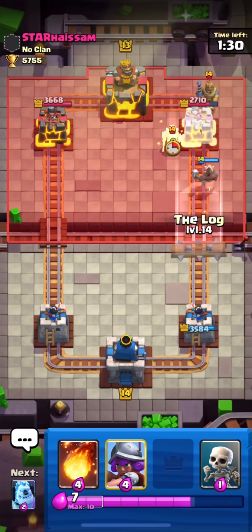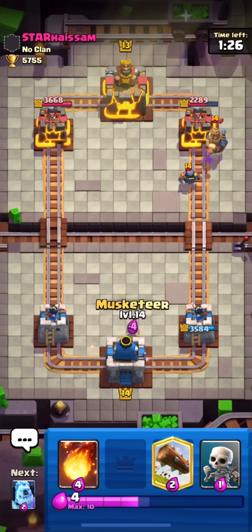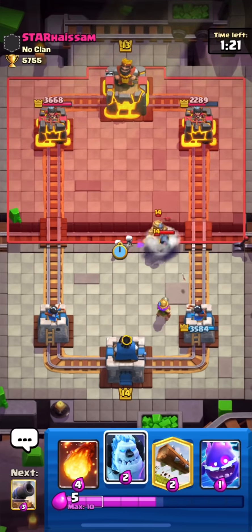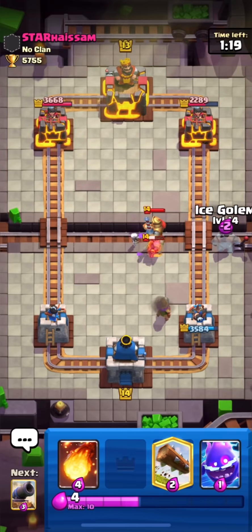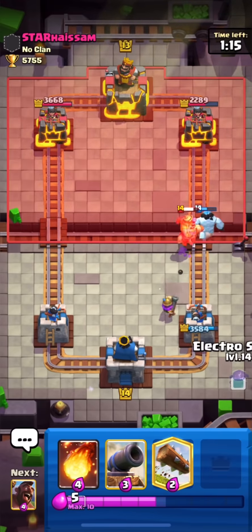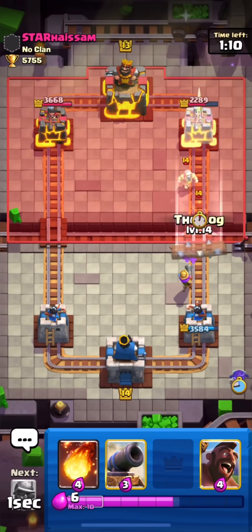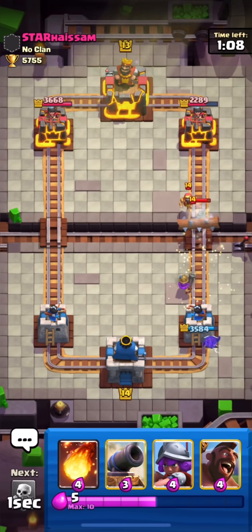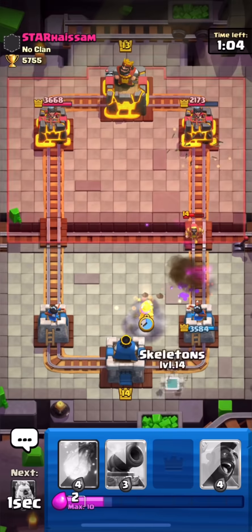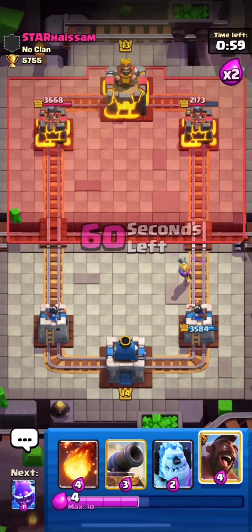Mid ladder players always spam all their troops at the bridge — they are very expert at that. You can see he just used his mini pekka and also his prince just to take out my hog. He invested nine elixir and got nothing out of it, as his prince didn't reach my princess tower. I'm using my log, but bandit will dash first, so I'll use another musketeer.